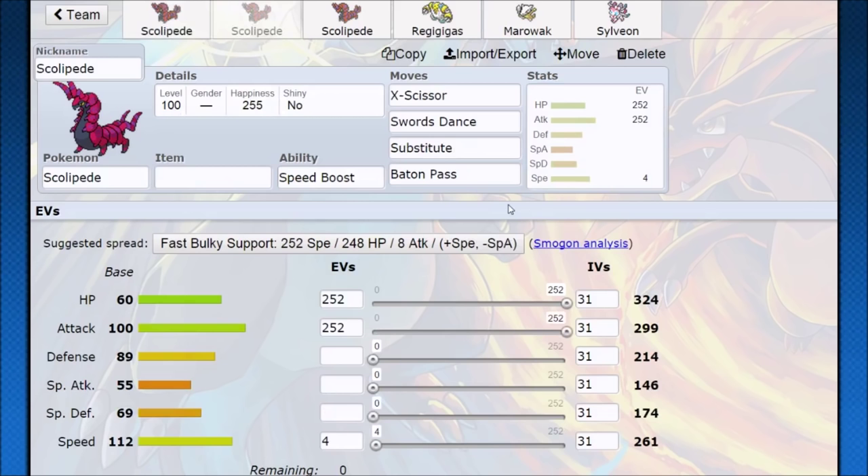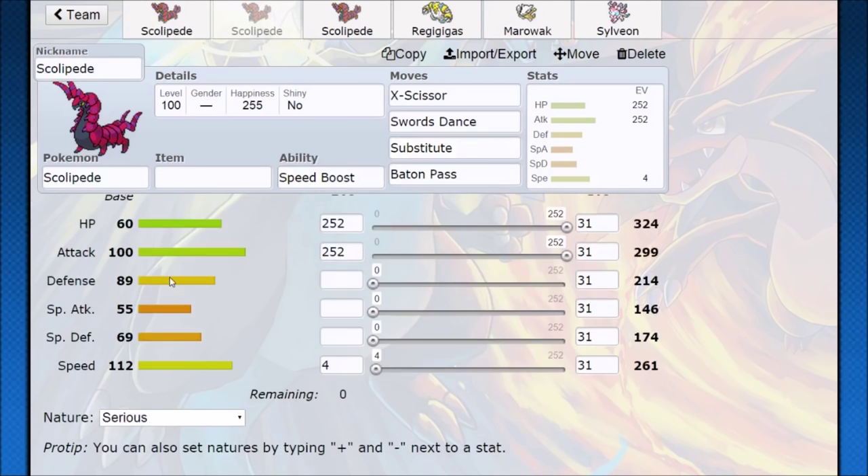Scolipede can also Baton Pass Substitute. With max HP and max attack investment, speed is going to be ridiculous anyway. As a lead, go against Pokémon trying to status you or set up — Calm Mind, Stealth Rocks, anything setting up for itself. If you get a free Substitute it's game-changing, buying an extra turn for Swords Dance or you just Baton Pass the Substitute. The incoming Pokémon can eat that hit for free while keeping all its stats and item. Your opponent might not expect it — they see Scolipede and think Stealth Rocks, then get hit with a Substitute instead.